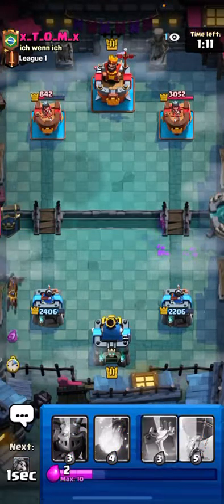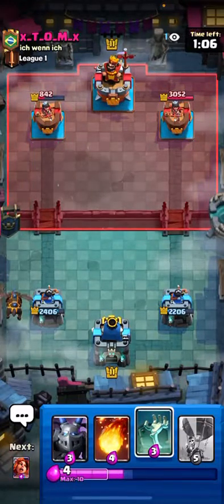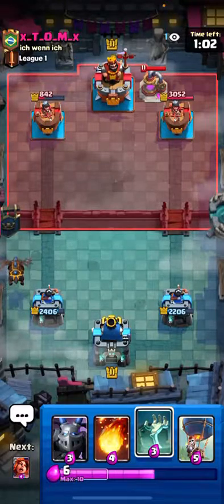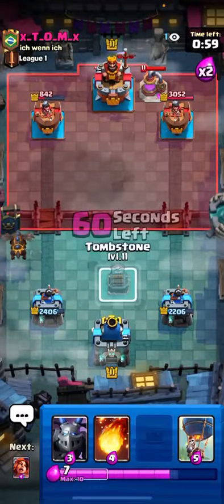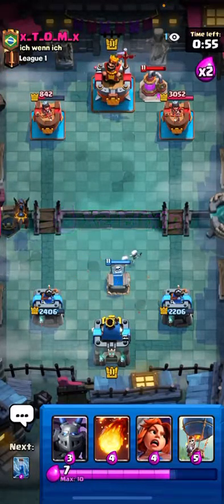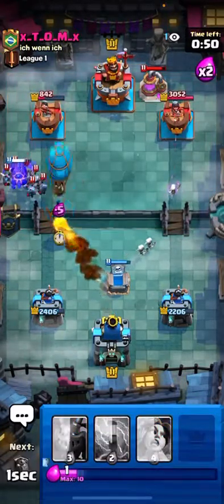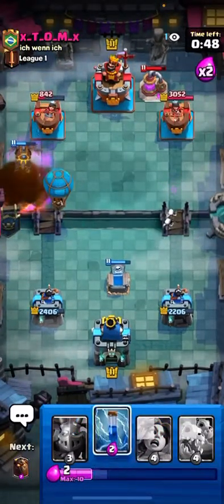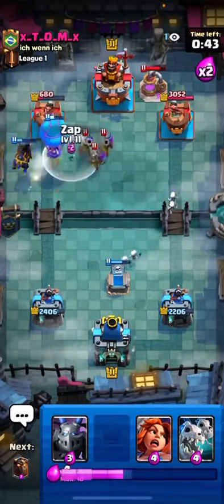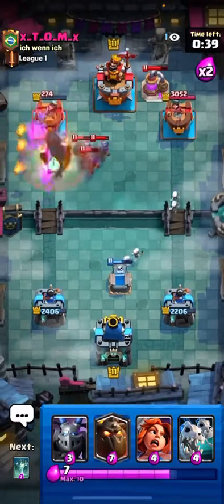I'm going to Lava in the back. Should be up Elixir here. And hopefully he doesn't have Mirror. Three Muskies. Now he goes in. I don't have Zap in cycle, so I'm kind of afraid. I'm going to Fireball that and then send in a Balloon. And I do have a Zap for his Bats. He goes Three Muskies. I'm going to Zap, hopefully get a little more damage. Nice.